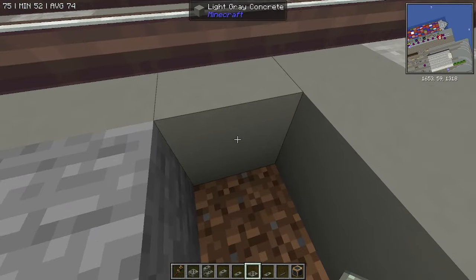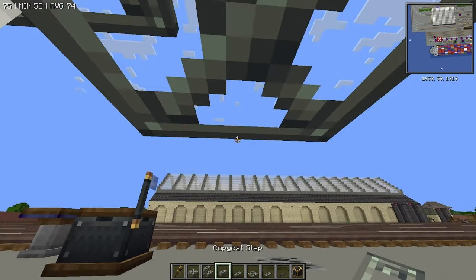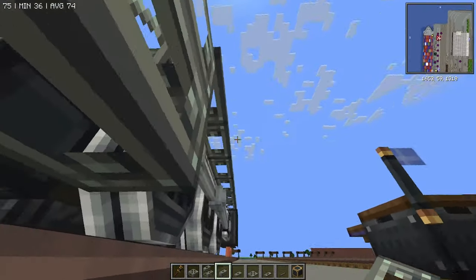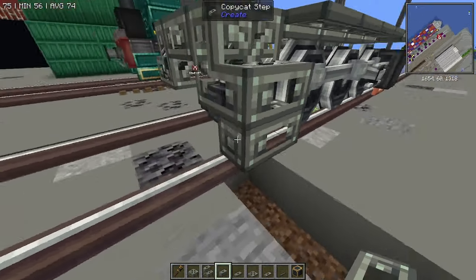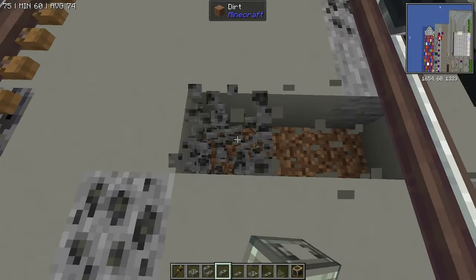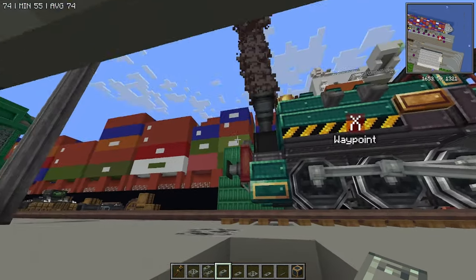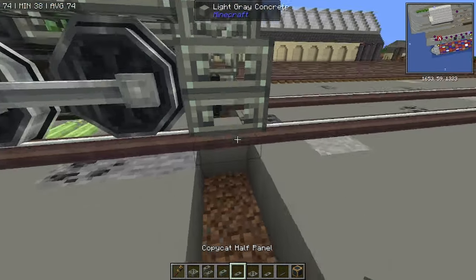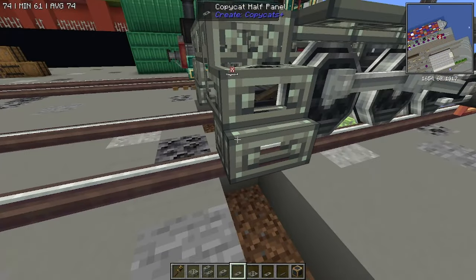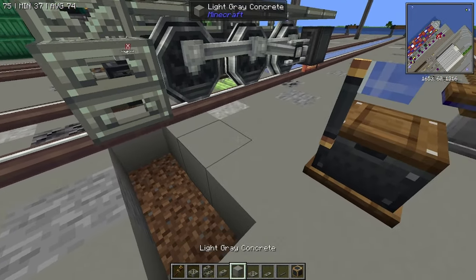Go back up to the front, remove a couple of blocks underneath these stairs, grab yourself a copycat step, face underneath it like I just did, and place that step right there. Repeat the same process. Place a copycat panel on the outside of those, and there we go — Bob's your uncle.